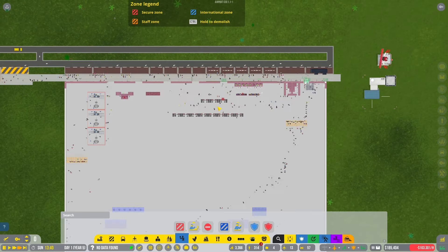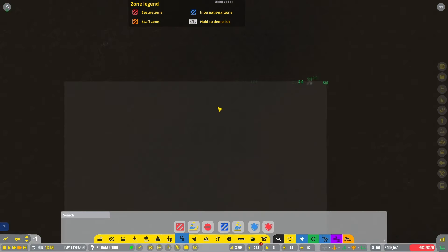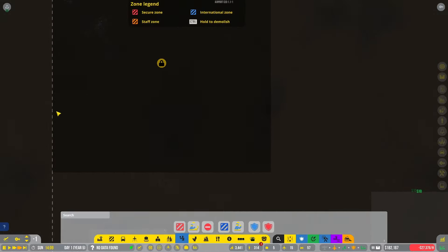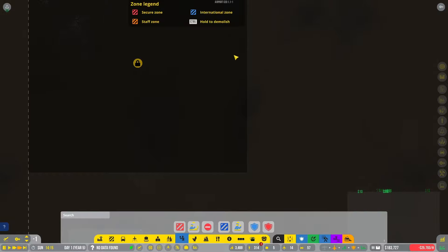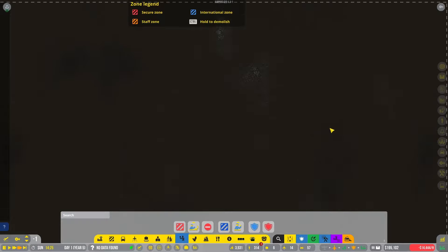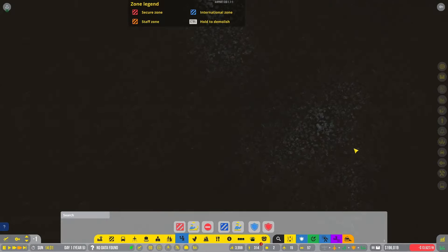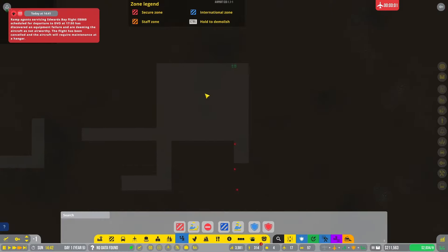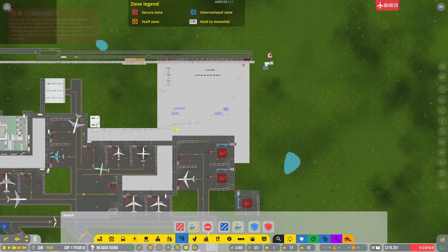We'll go all the way up on speed. We need to add a floor down here because this is where bus drop-off happens. Basically the bus is going to go underground, come in from the left, go up towards Terminal 3, drop off in Terminal 3, come down here and drop off in Terminal 2, then drop off at Terminal 1 and come back over to Terminal 2. That looks like a medium flight arriving.